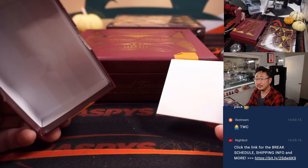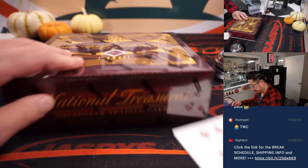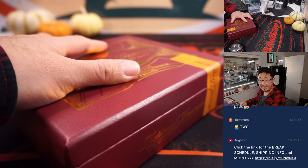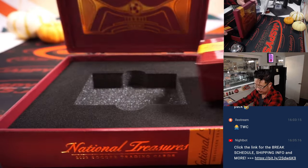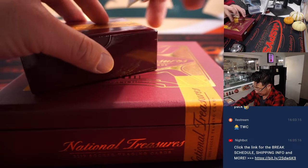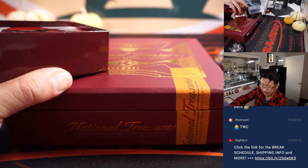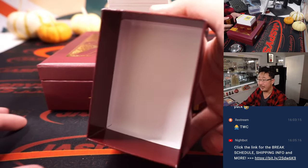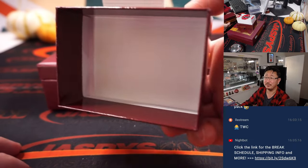Second half is in the store right now at Jaspi's Case Breaks dot com. This break is also one of your best odds — I know it's a pricier break, but it is the best odds to try to win a spot in our latest promo, our Jersey Fest promo, giving away some jerseys.